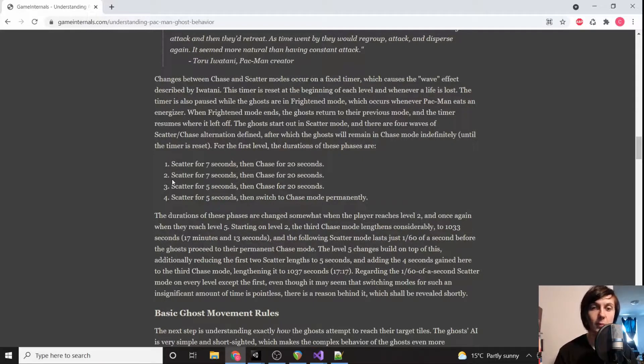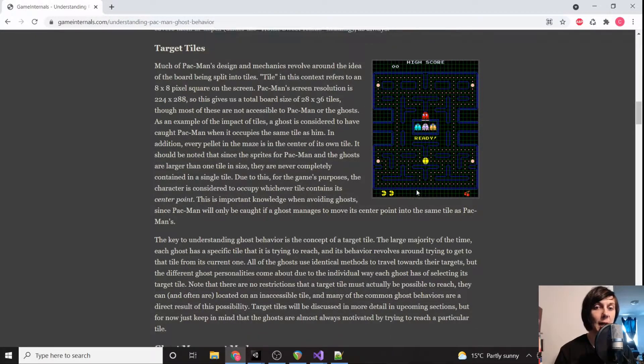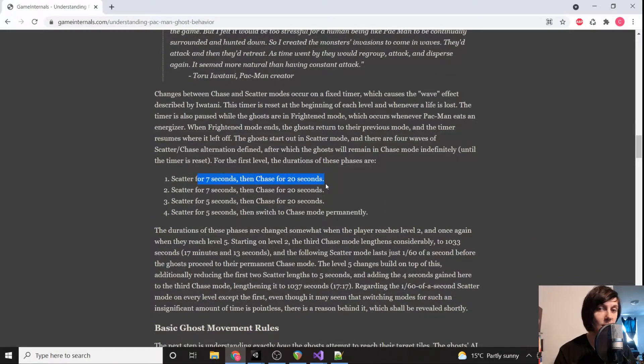The three modes are scatter mode, chase mode, and frightened mode. Chase mode is the ghost's main behavior — the red ghost constantly chases Pac-Man, the pink ghost chases where Pac-Man is going to be, and the other two do different things. Scatter mode has them going around their corners, looping back and forth every 7 to 20 seconds between these two modes. Frightened mode triggers when you eat a power pellet and they move in random directions.